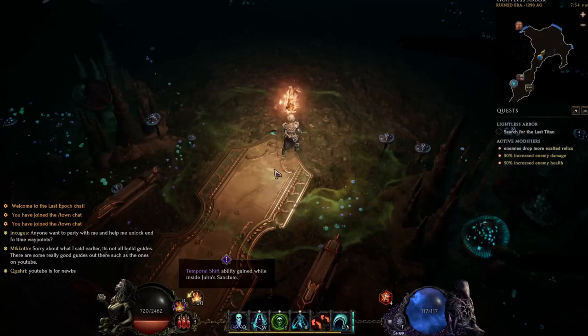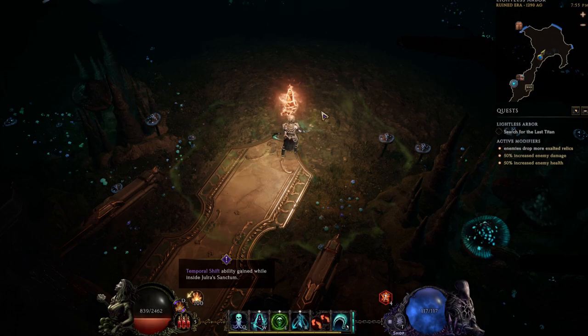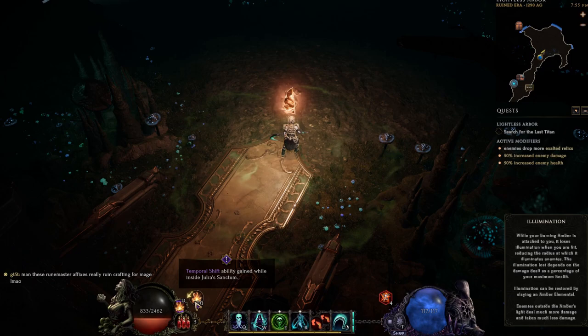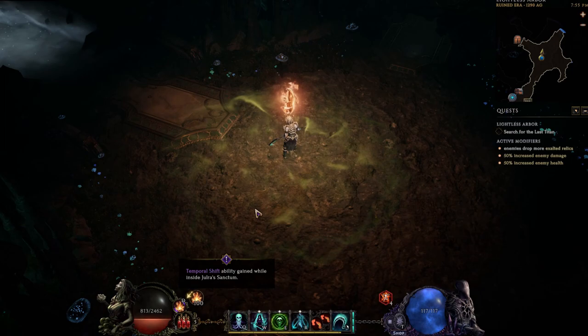Going into the dungeon itself, here is the main mechanic: you have 100 Burning Amber, and what this does is it basically mitigates the damage you take as you are progressing through the dungeon. If you take damage, this number will go down, and I'll show you how to refill it later on. If you run out of it, you'll be taking a lot more damage, which is not something you want.